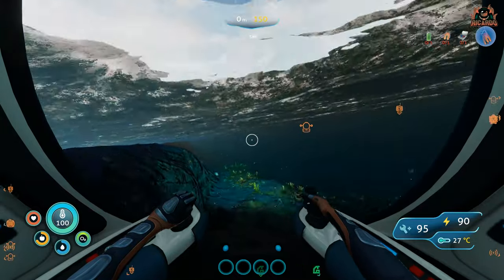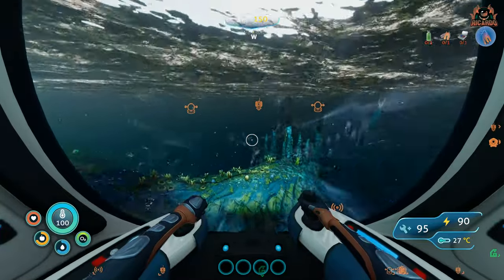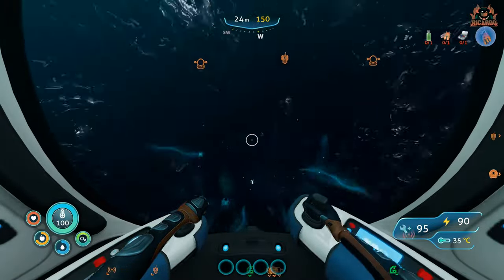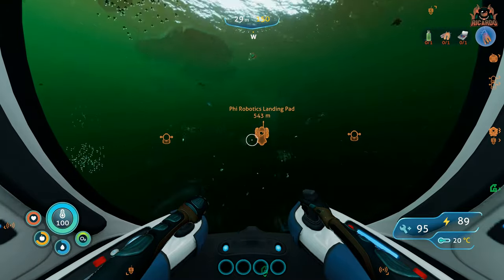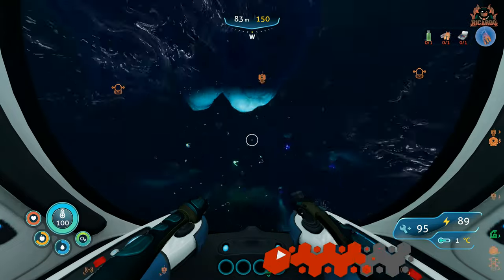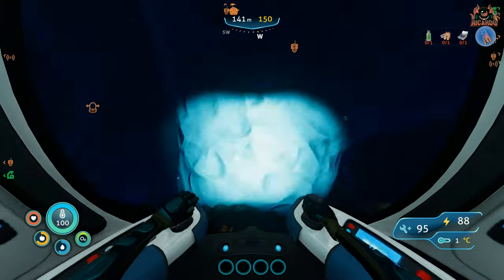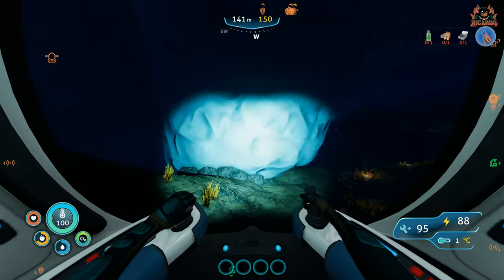From there, we're going to head due west, straight down as far as you can go - and it really is as far as you can go. You will hit a block of ice. You'll have to make slight deviations to get past these bubbling geyser pillars - these lava spouts - but generally you'll get there in no time. This will take you into the glacial basin biome.